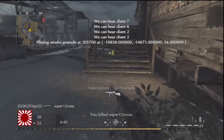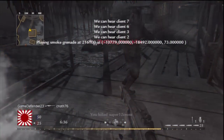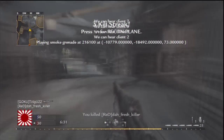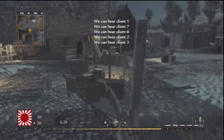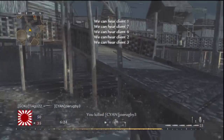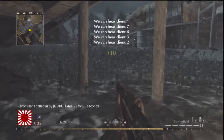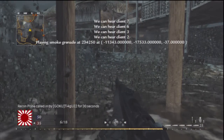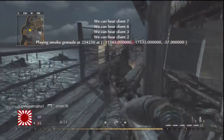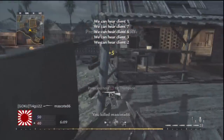Finally we have the bayonet. I go on a little terror with this thing — I go on a 10 killstreak or something like that with the bayonet, which is crazy. This thing is just a knife you can equip on the barrel of your rifle. Did you see that jump knife? Oh, that was amazing. This thing is like knifing only, but it's even better because you don't have to pull out your knife — the knife is already there, ready to go on the barrel of your rifle. I just love using this thing.